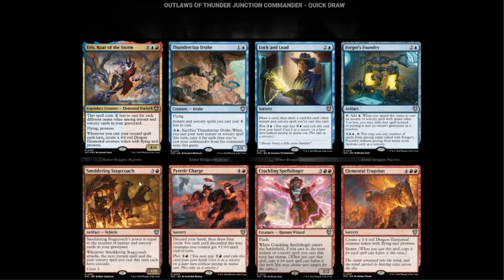Smoldering Stagecoach — red and three, power equal to the number of instant and sorcery cards in your graveyard. Whenever Smoldering Stagecoach attacks, the next instant spell and next sorcery spell you cast this turn each have Cascade. This and time walks — the combinations are just incredible. Cascade on your instant and sorcery spells every time this thing attacks is amazing.